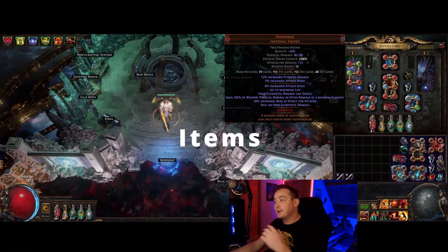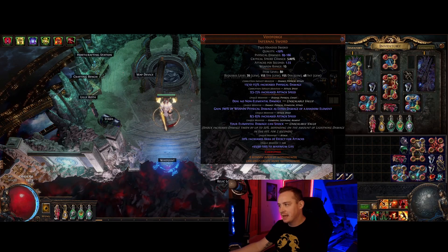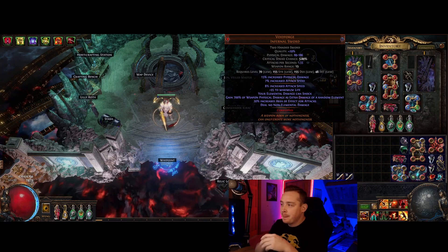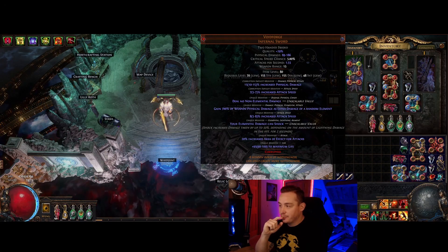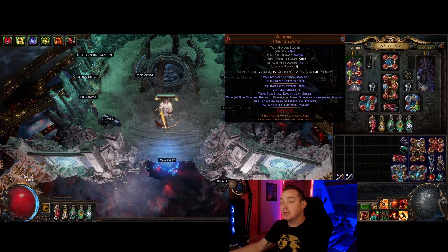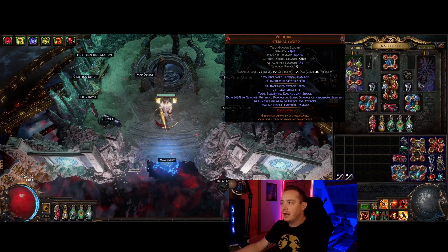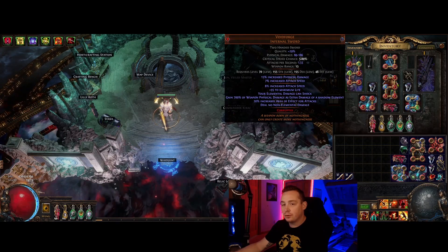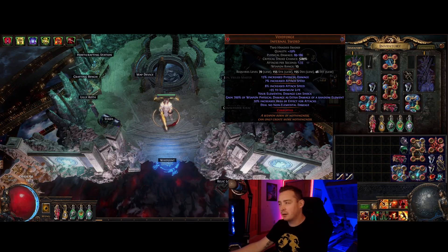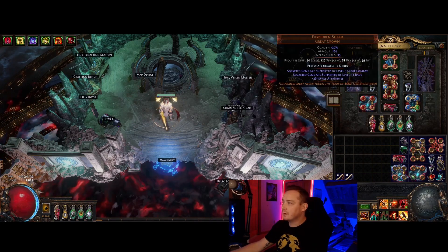For the sword, I might own the best Void Forge on the server — it has perfect-rolled increased physical damage and increased attack speed as corruption implicits, plus a perfect attack speed roll. You do not need a weapon this good. Since most of our physical damage comes from the Rage gem, the increased physical damage implicit isn't very important. I would definitely target a high attack speed roll, and get an attack speed implicit if you can afford it. Definitely focus on attack speed and not physical damage.